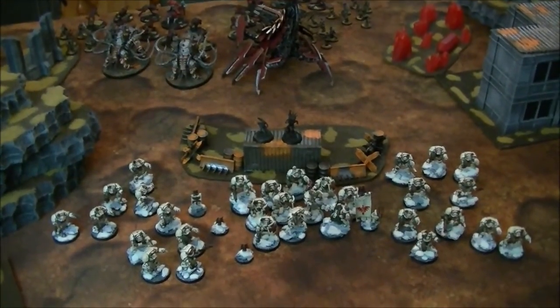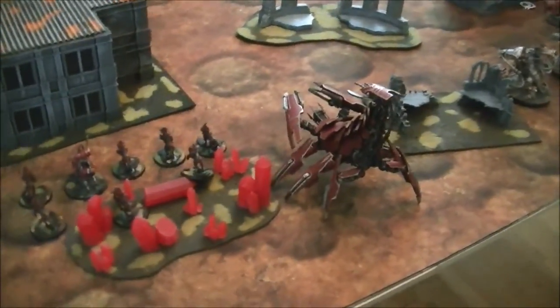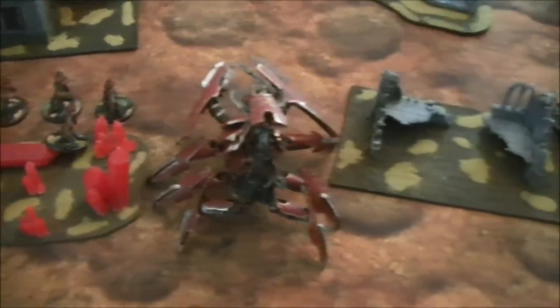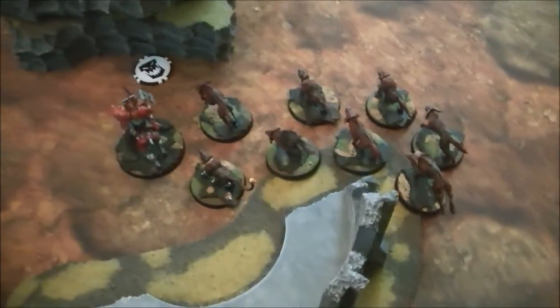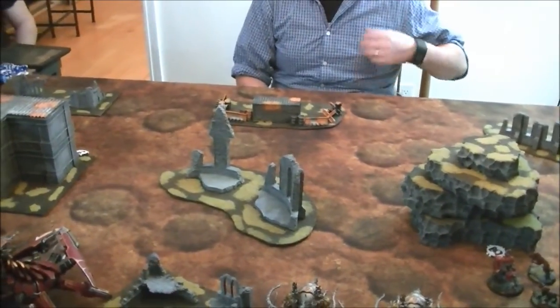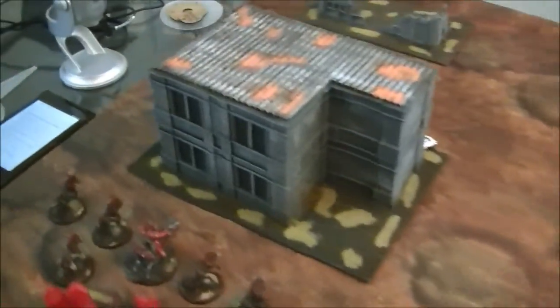Post-deployment after scout moves and infiltration: on my side I have a unit of dogs and a lord, the big Brass Scorpion, two Mauler Fiends, another lord and unit of dogs. All three cultist units are in reserve. Chris has everything in reserve as required by the formation, with one Culexus Assassin on each flank hidden so they can't be shot turn one.